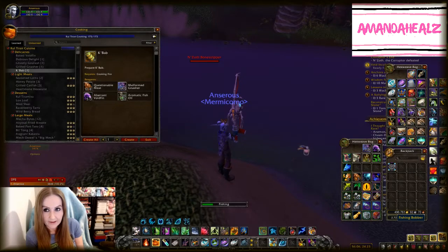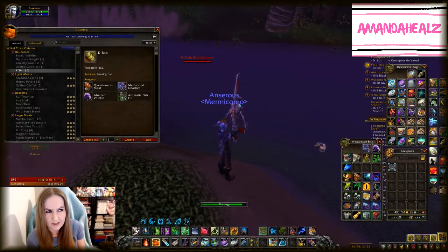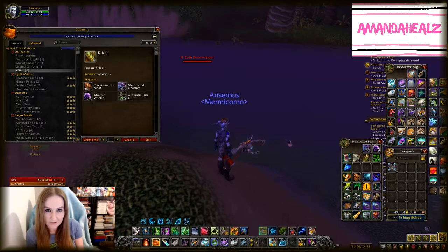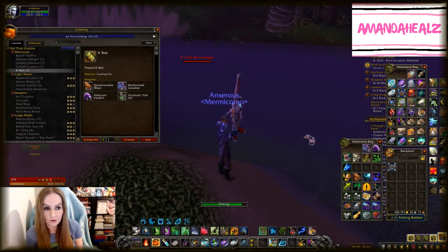The recipes also require that fish oil - you make it by using the BfA fish, crushing them to make fish oil. So if you've got some old fish in your bank, you can still use them towards these new recipes. See which buff you find most helpful, get the ingredients, and cook yourself some new 8.3 food.